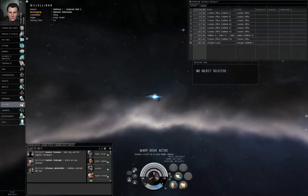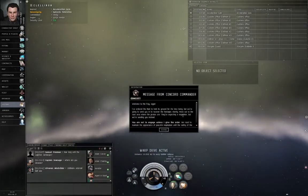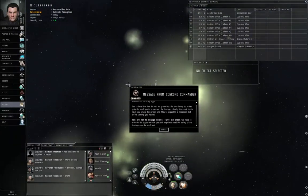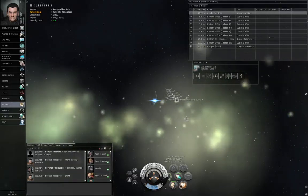Now in this mission, you need to follow the orders given to you by the NPCs in the pop-up windows that appear. Basically here, the Concorde commander wants you to jump into the next area and wait for further orders. Left click the acceleration gate, approach it. Do not shoot anything — very important.